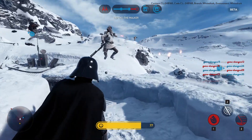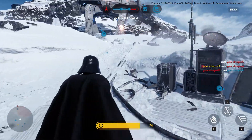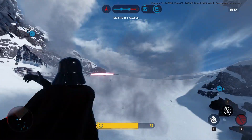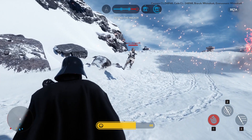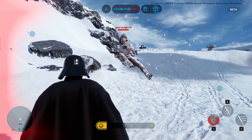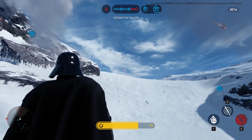Next is Force Choke — of course Darth Vader has to have Force Choke, it's tradition. It's essentially an instant kill with quite a large range. You press the button to activate it, it levitates enemies into the air and chokes them to death. Pretty cool.